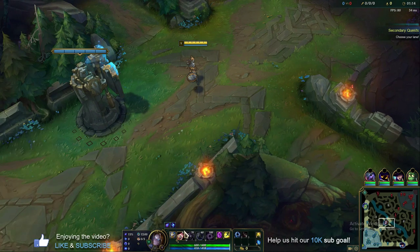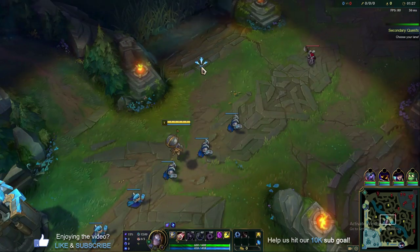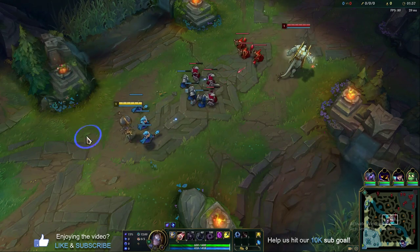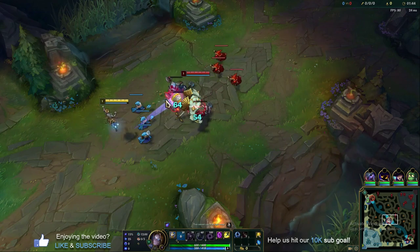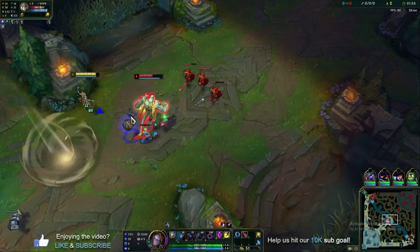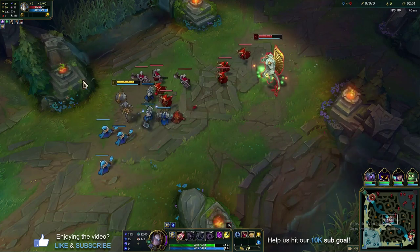Minions are on the way. We've leveled up Q — that's our first ability and the one we max. We'll use it in lane to poke and chunk the enemy down with autos through the passive. Your early lane phase plan: do not push the wave early as Orianna. Don't just start attacking or Qing through the entire minion wave. You don't have an escape and you're very vulnerable to early level 2 and level 3 ganks. Just play it cool — auto attack, use your Q, and auto as many times as you can if they let you.